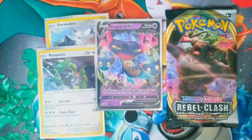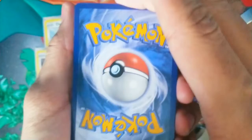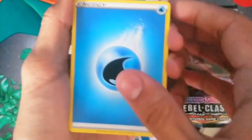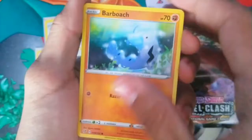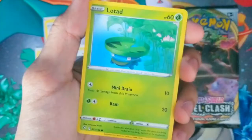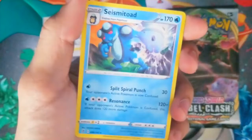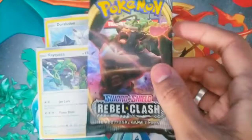We gotta get another good pull right before we open the last two packs. It's out of six packs so you never know what can happen. Code card for you guys. Going electric since water already came up. Water again — you cannot make this up. Water energy, Heracross, Capacious Bucket — even the items are water — Turffield Stadium, Barboach, Arrokuda, Stufful, Lotad, Growlithe, reverse holo Helioptile, and our last card is a regular rare Seismitoad. We need some V cards, some full arts — still don't have a full art yet.